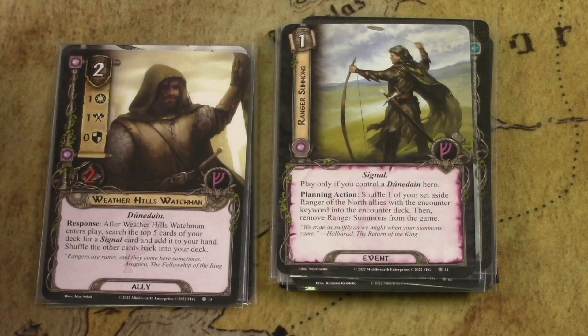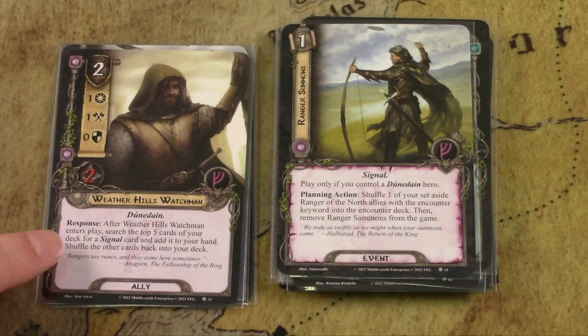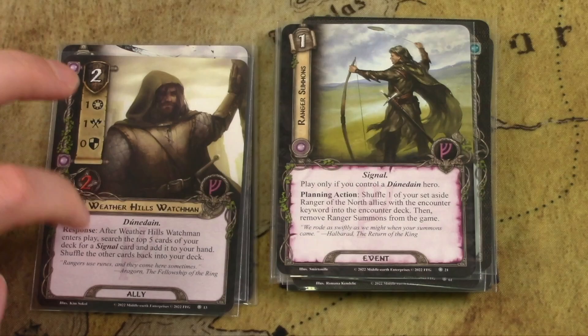The Weather Hills Watchman is a basic Dunedain ally at two cost. After he enters play, you search the top five cards of your deck for a signal card, add it to your hand, and shuffle the rest back. He can find the Ranger Summons signal or the Dunedain Message signal. If you don't have a lot of signals in your deck he's not worth playing on his own, but there are other signal attachments from the Shadows of Mirkwood cycle that make him more useful if you have that cycle.